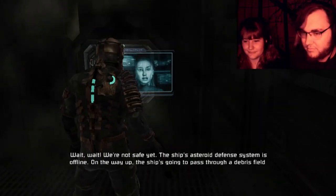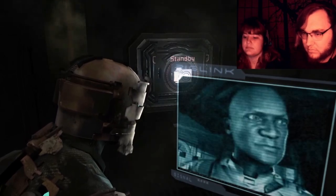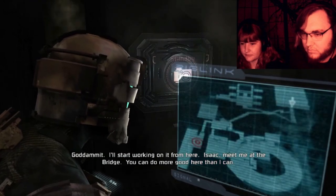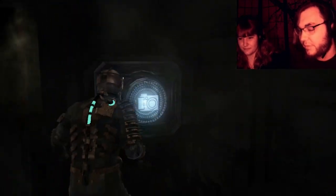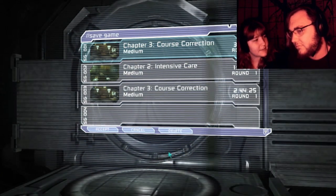We're not safe yet — we'll be ripped to pieces unless you restart it. I'll start working on it from here. Isaac, meet me at the bridge — you can do more good here than I can. You can take her over when I get tired, which will be in five minutes, so you'd better be there in time. I kissed you earlier, and you have some cute kiss marks right here.